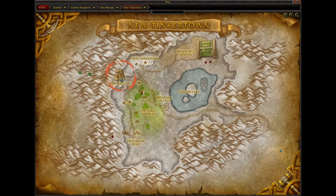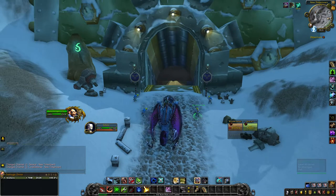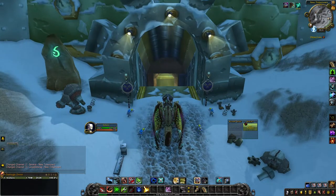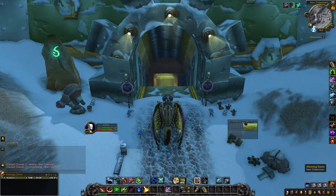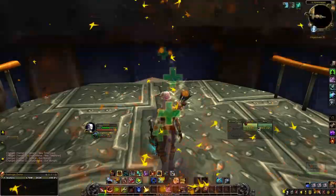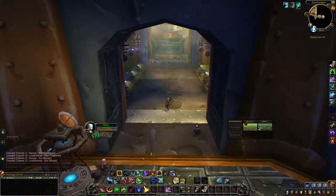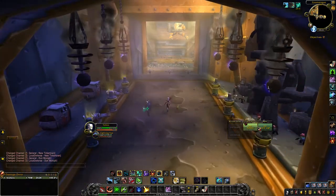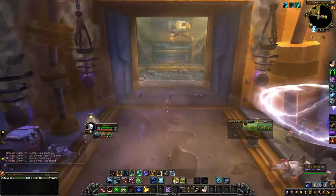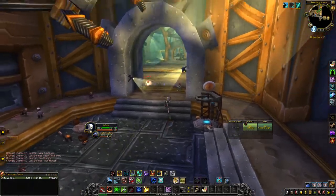The entrance to the dungeon is located right here. There are two things I suggest before you get started: first, do this on an Alliance character or else you'll have to do some PvP to get into the dungeon entrance. Second, make sure you are doing this on an Engineer because the pattern that drops — which lets you learn to make Little Smokey — is Bind on Pickup.